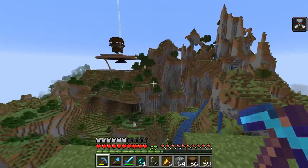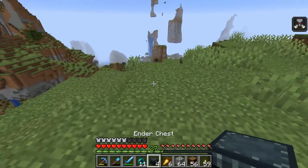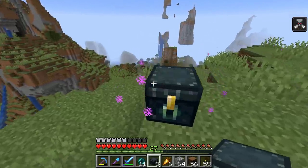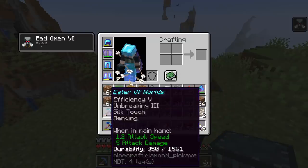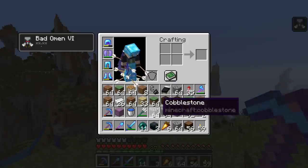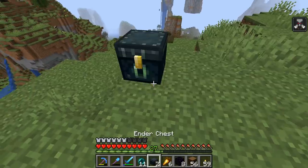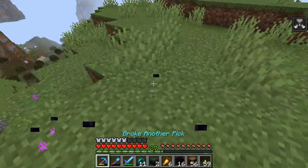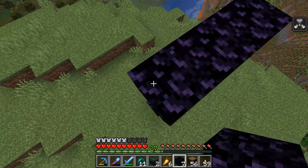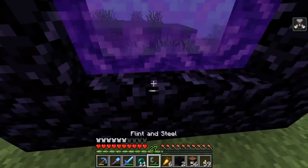One of the best tricks I recommend people do is always bring several ender chests with you. Not only is it very convenient to access all your stuff, but if you ever go out on an exploration adventure and you want to get back, it's always nice to be able to just break them down and have obsidian on hand so you can make a portal. Beautiful - didn't have to go mining for it or anything. And of course, you always want to complete the corners of your portals. Don't cheap out.